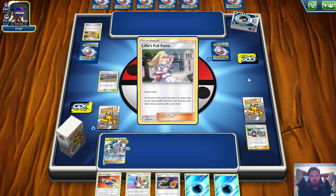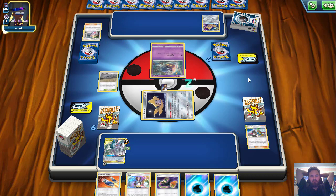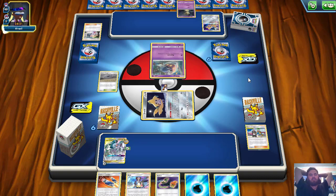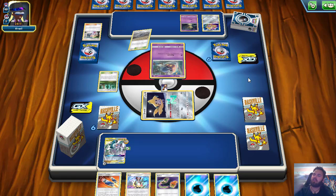We see Lily's Full Force, so probably not a great Malamar list — Lily's Full Force is not a very good card. We see the Copycat Mimikyu — that could be a little bit dangerous, but thankfully it's the Psychic one, not the Fairy one, so we should be able to play around it just fine. Shouldn't be an issue at all.